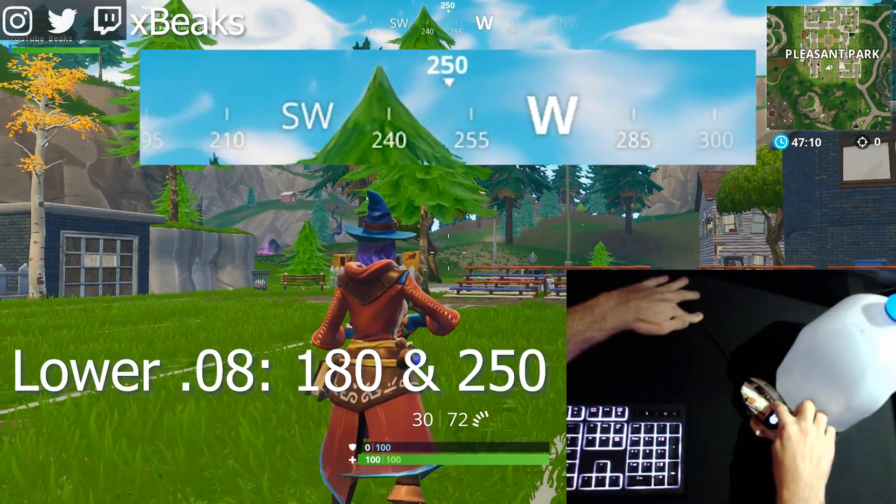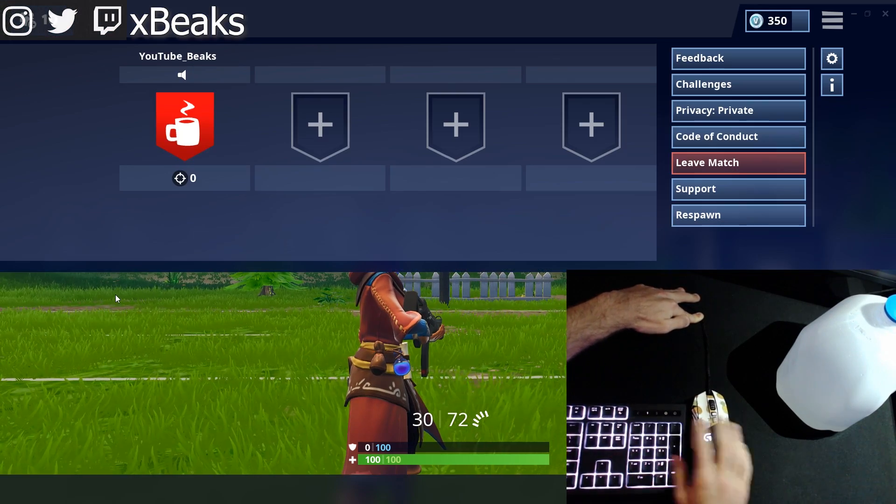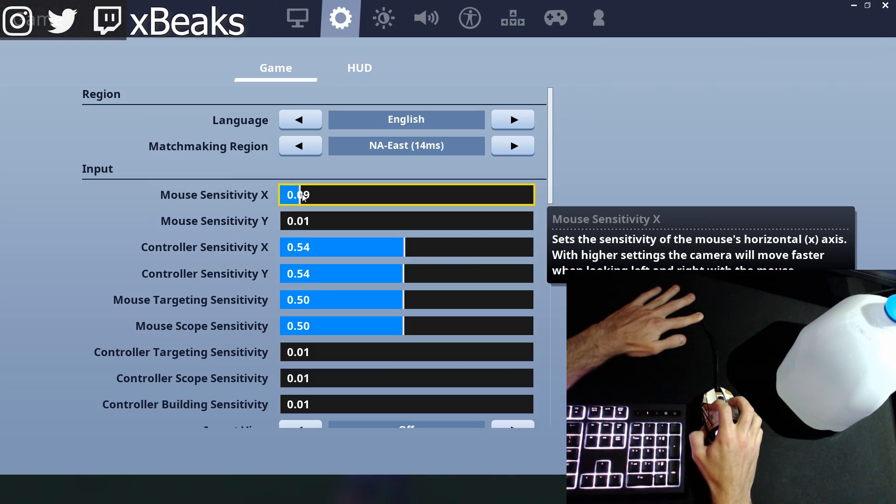Here's a really easy test you can set up: place two objects that are sitting still and place your mouse in between them. Now place your finger on the core to kind of act as an anchor point, and take notice of the starting direction and ending direction.